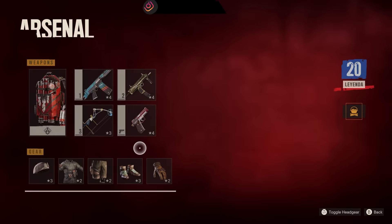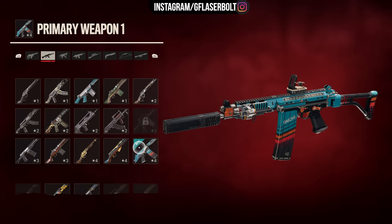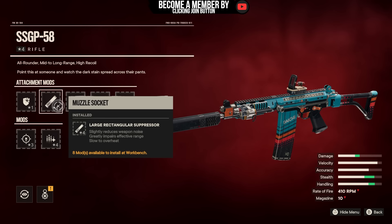Now let's talk about the attachments I have here. First and foremost, by attachment I got the armor-piercing rounds — basically the best rounds overall in the game. Then we have the muzzle socket with the large rectangular suppressor, which is the level four. This is going to reduce the weapon noise, keeping it off the radar. And the reason we're mostly getting this is because of that slow overheat, so it's really important.